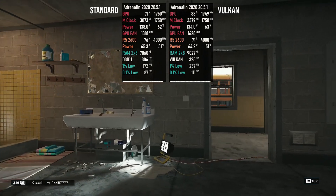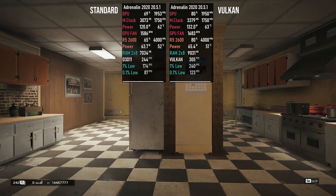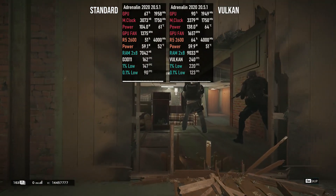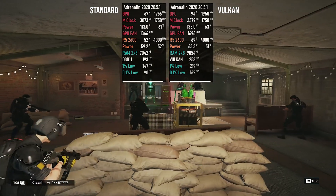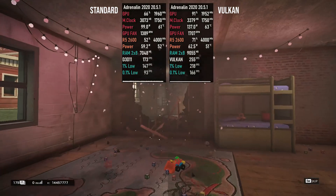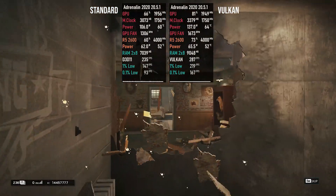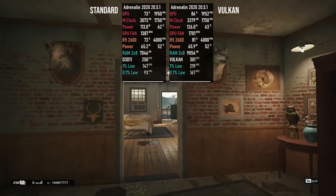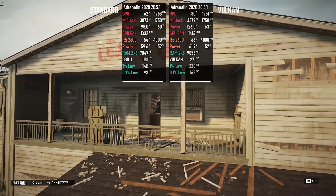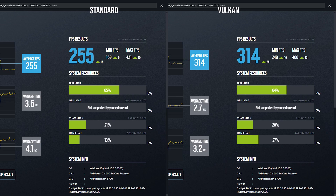Originally Rainbow Six Siege only had the normal mode, which runs on DirectX 11. However, they did add Vulkan, and in most situations it is going to improve how smooth the game is and definitely improve your frames. It also puts less strain on your PC in general. If you have an AMD system it definitely worked for me, but some people say it makes the game choppy — if that's the case, move on to the game settings, which is probably the second most important thing.